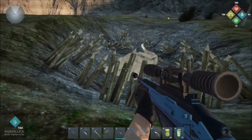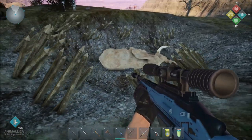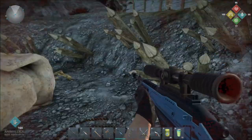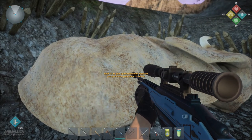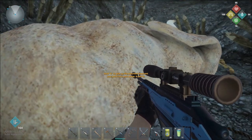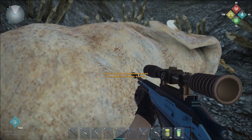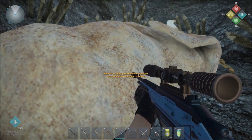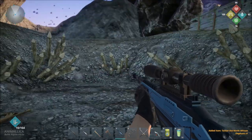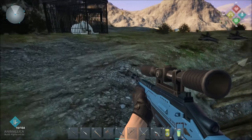These spikes cannot be broken — all you can do is weather them. There is an opening right here that you might be able to get through, but I have yet to ever make it through without getting nicked by it. Just hold E to pick up the wounded elephant — put it in your pocket. Just hold down E and there you go, you have Tantor the North African elephant.